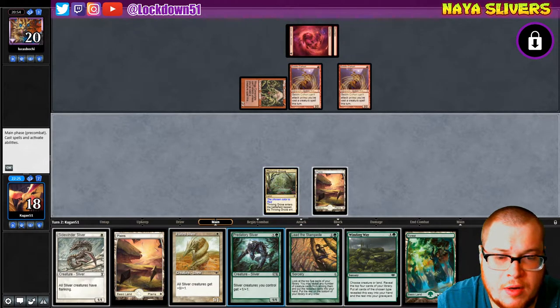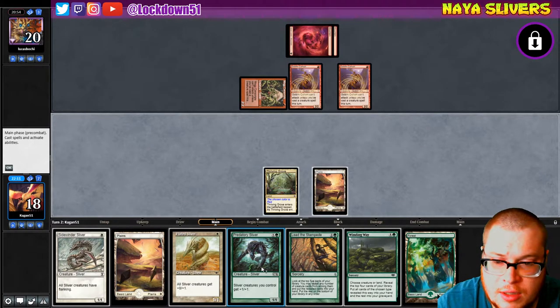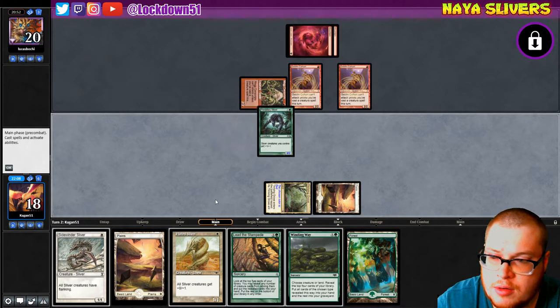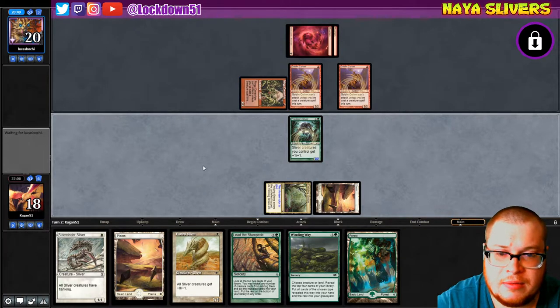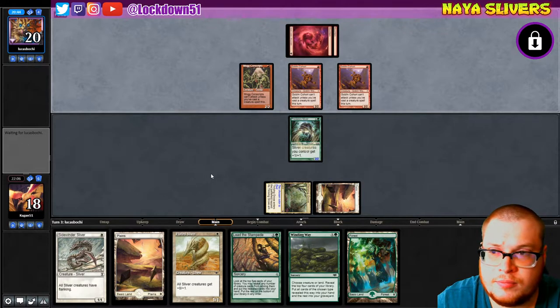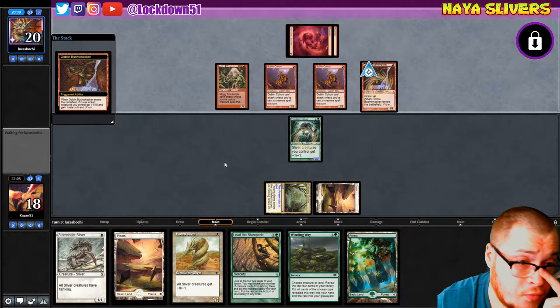We're in a bit of a weird awkward spot. Do I want to play Predatory? No matter what, we're getting hit for a good amount next turn. Do I want to play my Predatory into anything — that's the question. I kind of want to be mana efficient here and just put it down. Just playing a Sidewinder or Plated and then passing — let's at least use our mana a little bit better. Bushwhacker kicked — that really sucks.